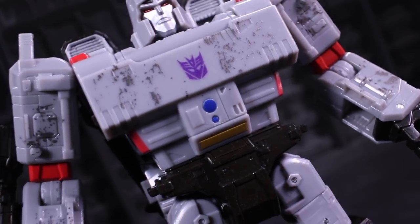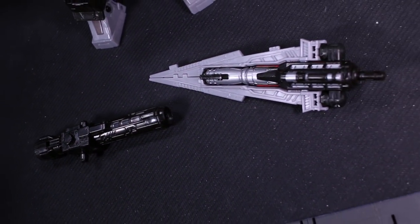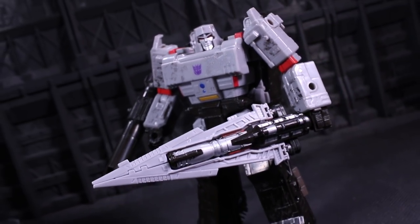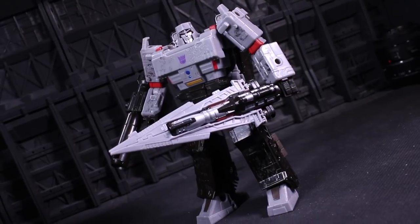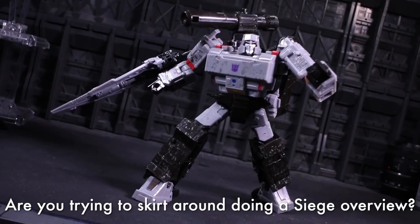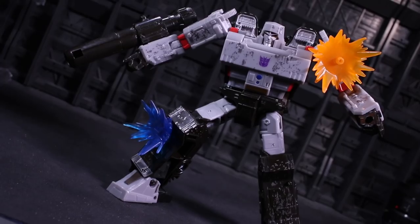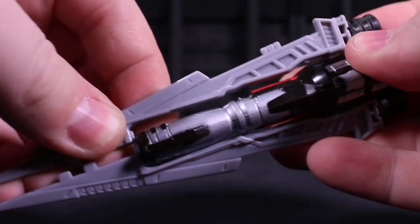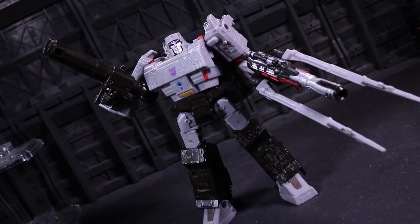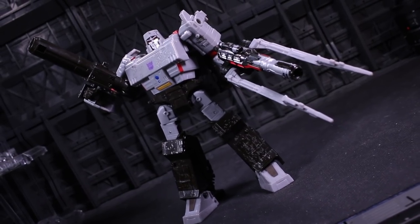Megatron's got two weapons: his contractually obligated Fusion cannon — I'm leaving that typo in the script — and a sword that's clearly wrapped around another cannon. These gizmos and other 5mm pegged chicanery can be plastered about Megatron's body with hard points located in what kind of become uniform locations across a lot of the Siege line. He's also got a few small pegs for adding effect parts as per the Siege play pattern's demands. Unfortunately, while the sword looks transformable, it never really stops having giant blade pieces hanging off of it. You can kind of reveal the cannon barrel, I guess.